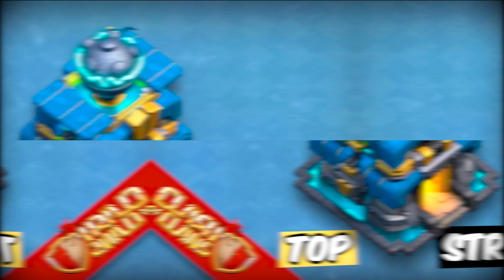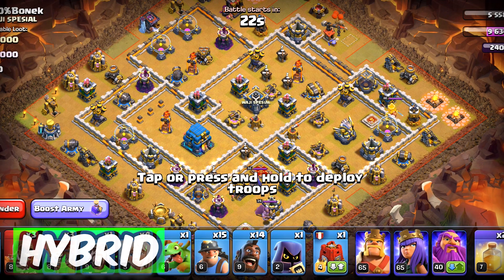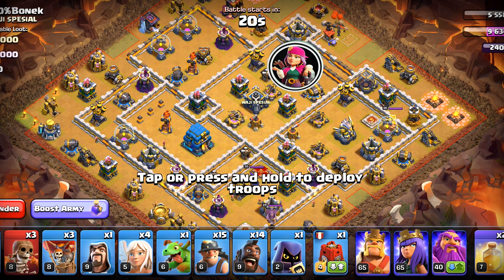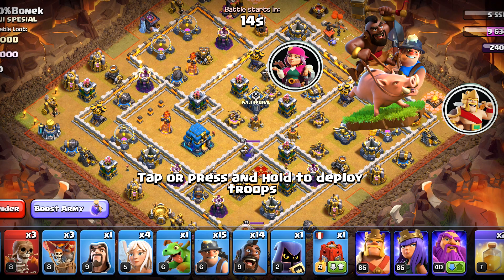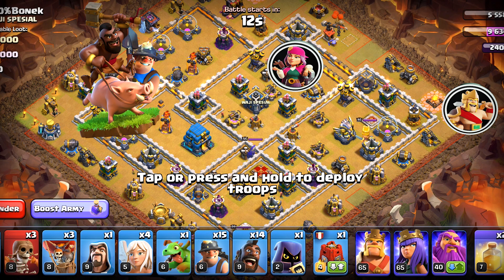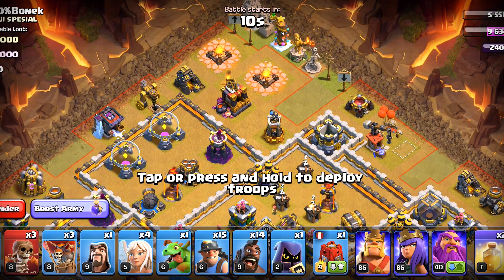Top strategies at Town Hall 12. We are starting with hybrid. We will take out this section with our queen — charge her in there — then trim this section with our king, and then unleash the hybrid from this side, ending in here. Sounds like a plan, so let's start making a funnel.